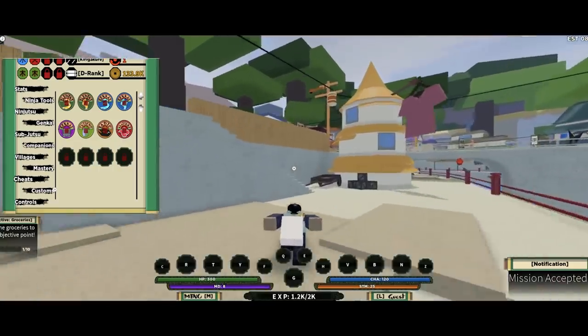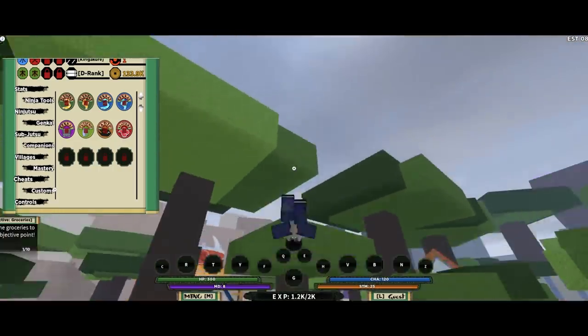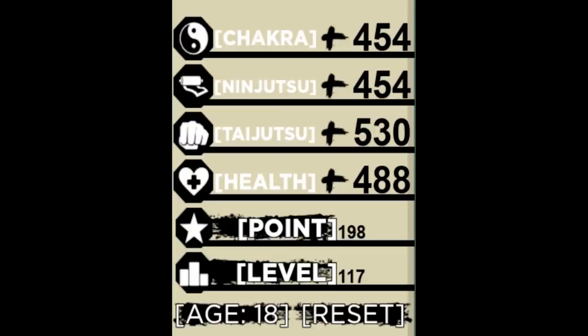When you activate your menu, you'll see a bunch of tabs. The stat tab is your stats, obviously. When adding points, you'll have four different options: chakra, ninjutsu, taijutsu, and health. Right below health, you'll see the amount of points you currently have. Right below points, you'll see what level you are. And right below your level, you can see your age and also have an option to reset your points.